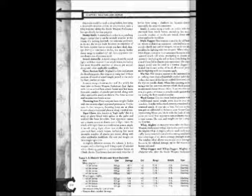Whip, Mighty 1 — +4 Strength bonus: Cost 500 gold pieces. Damage: 1d2. Crit: times 2. Range: 15 feet. Weight: 6 pounds. Type: Slashing.